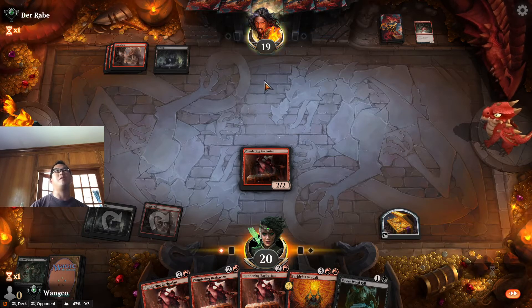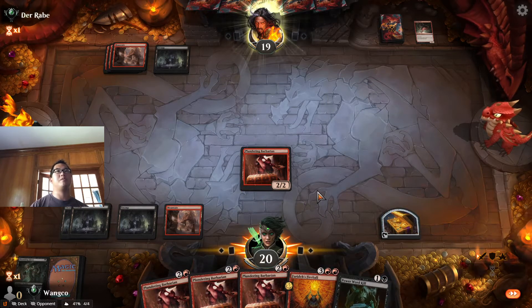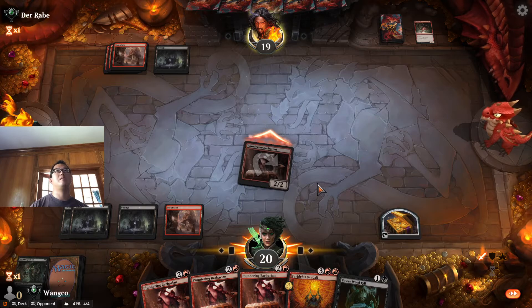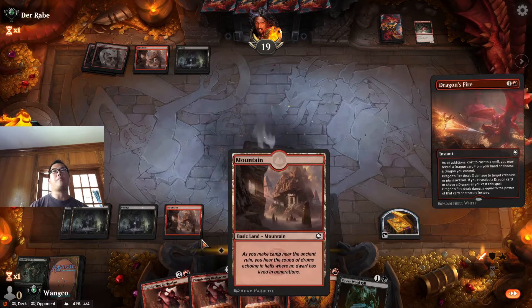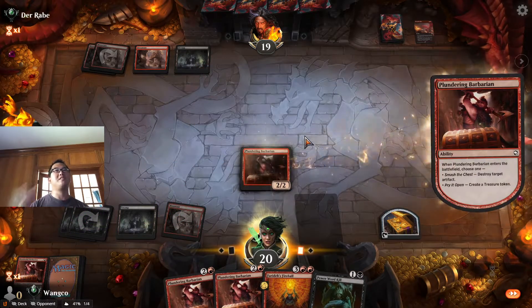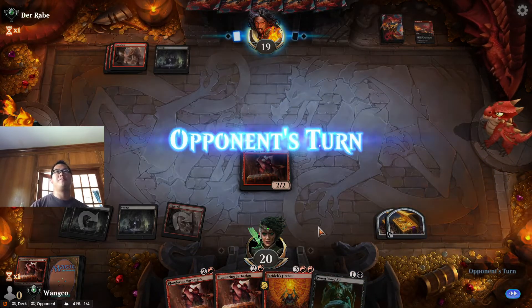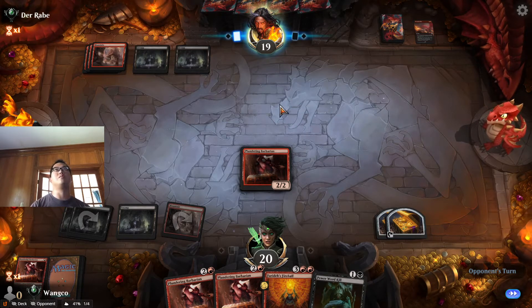Opponents with no threats — no threats! Dragon's Fire — okay, deal. What about the second Plundering Barbarian? We technically have Power Word Kill up, unless they play like a red dragon in two turns.